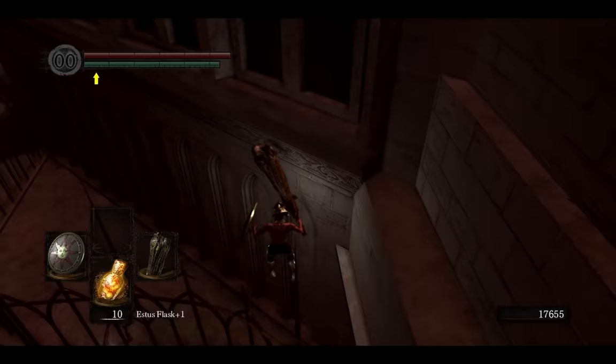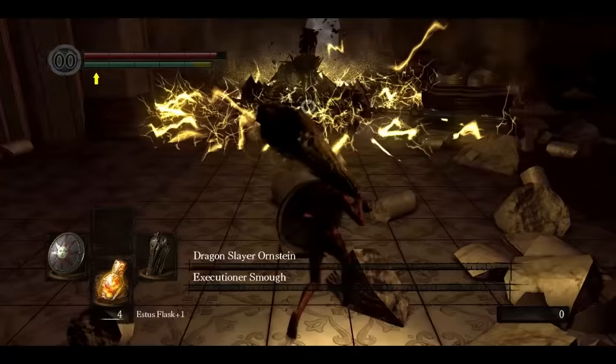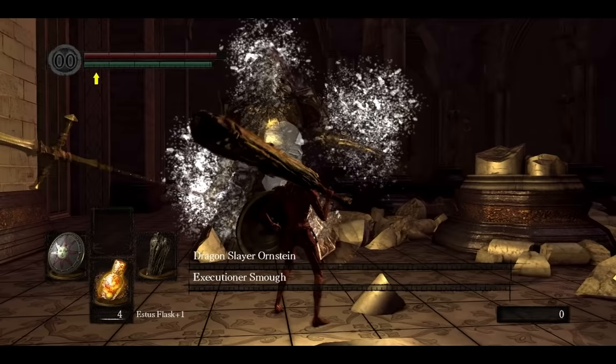After you get the bow you can go fight Ornstein and Smough. Be careful which one of them you kill first because you will get different souls depending on that, and you will need both of them later. I decided to kill Ornstein last during my first playthrough, so I will need to kill Smough last during New Game Plus.